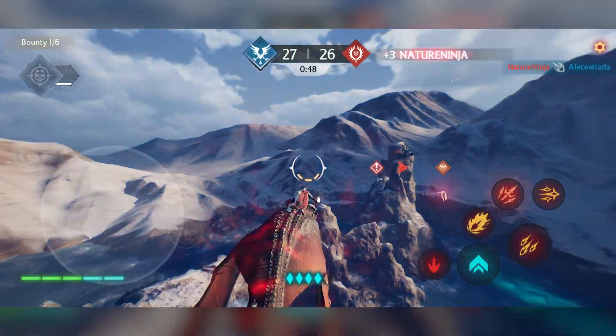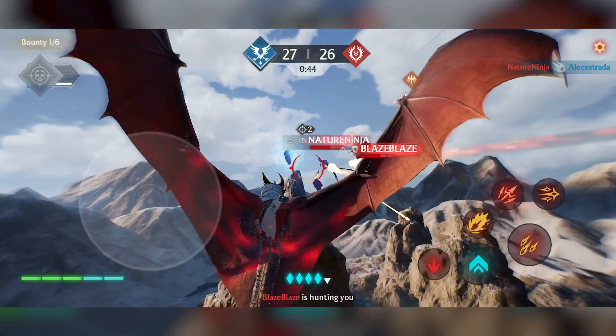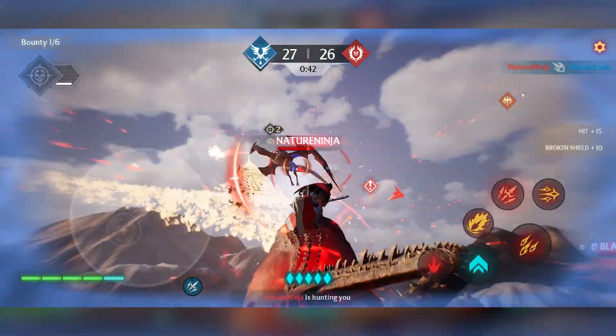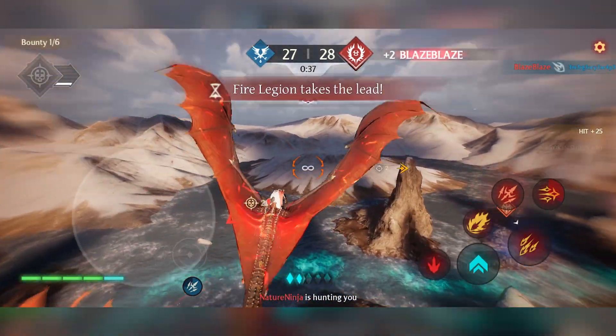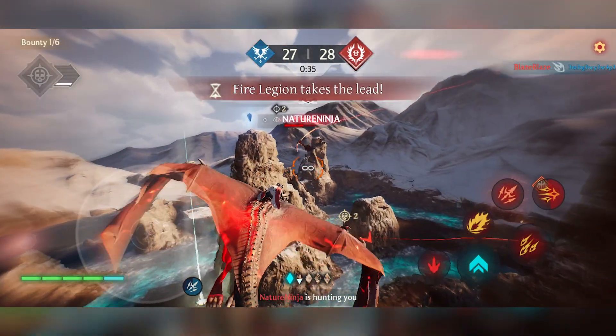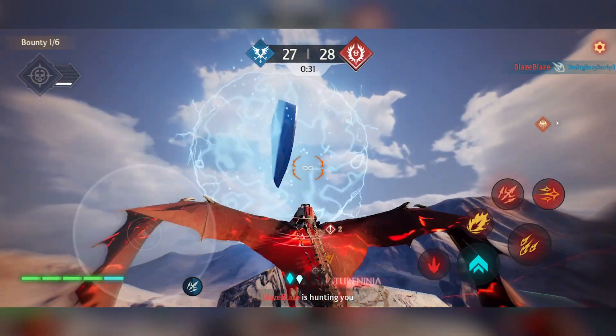The arrows near the centre of the screen point us to where we need to go. I'm going to try and take someone down — and I think we just got attacked. They've taken the lead. That's not good, especially after how well we were doing before.